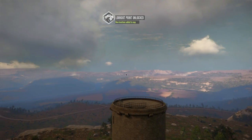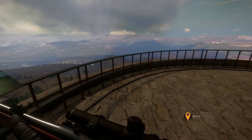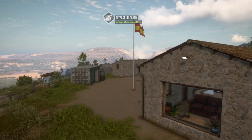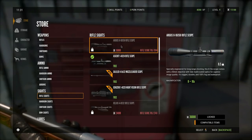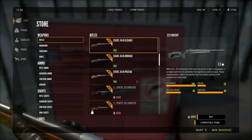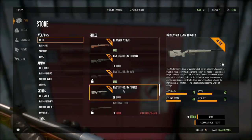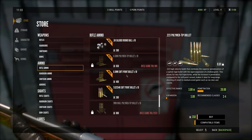We finally make it to the top and unlock the lookout point, then come back down to grab the lodge. Checking what else we've unlocked — the Hyperion scope still needs a bit more rifle score but we're really close. We find the 6.5 in the shop: the Lightning and Thunder variants are available. We go with the Thunder, buy it, and grab some 6.5 soft points.